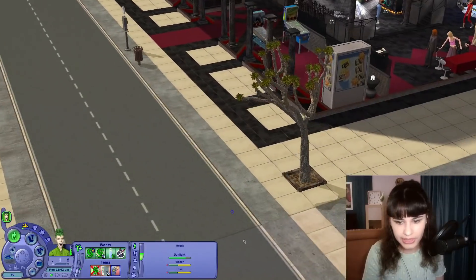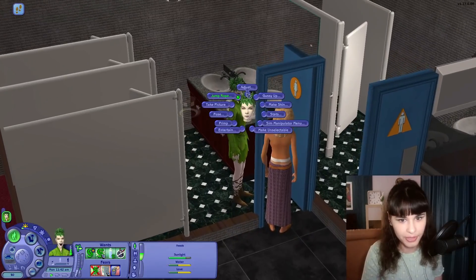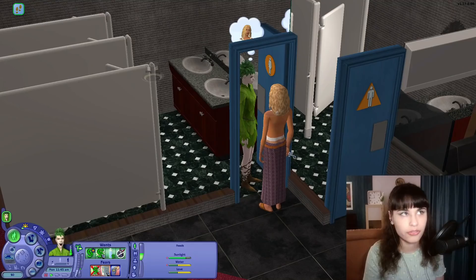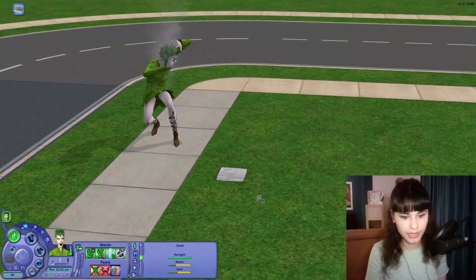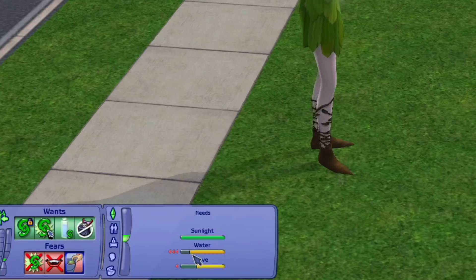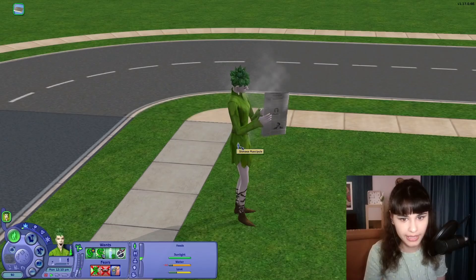We don't have any more time to waste, we need to be very efficient. Run here and then go home. Get out of the way, Lisa! Find a job — I'm going to accept whatever. Oh no, this isn't good. That's perfect — take job. Let's go. Oh no, baby — oh my god, she's going to die. Why did I put her in a big lot? This is awful.